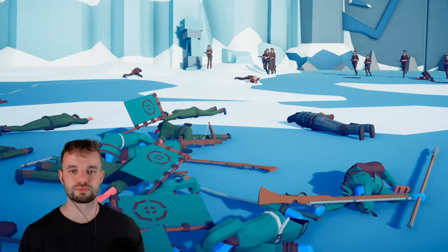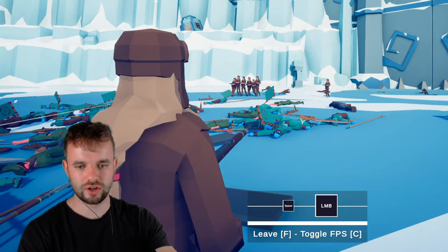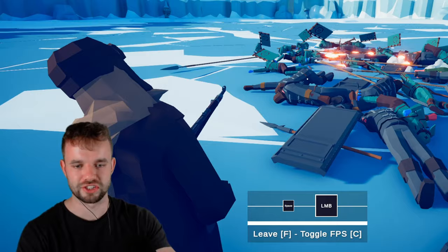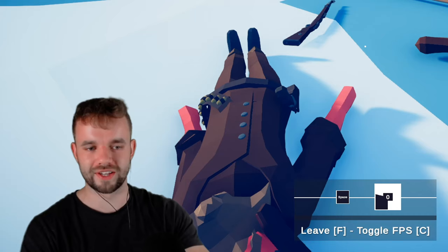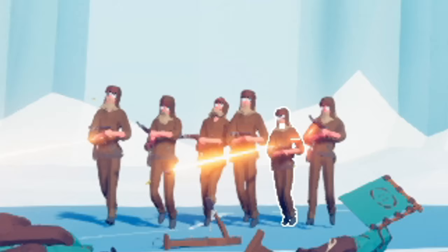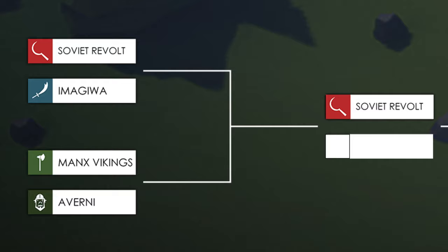Whose decaying corpse are they shooting at? They're shooting at the guys that don't have any heads — because of course they are. Turns out there are loads of guys without heads. The battle hasn't ended so I've taken control of one of these units and I just need to finish off this final corpse. Excuse me sir, please die. Next — why won't it die? There we go. The battle is over and the Russians have won, meaning they go through to the next round.